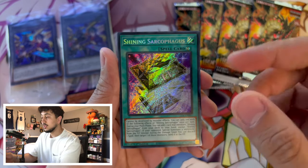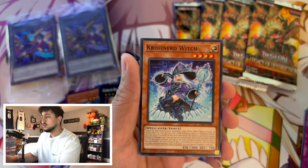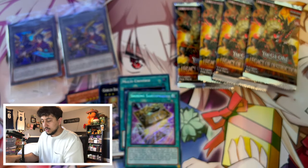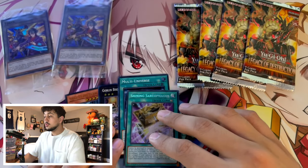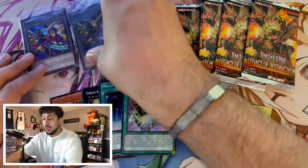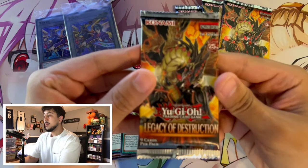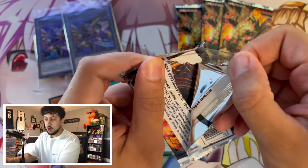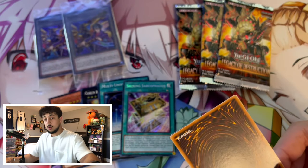I think Shining Sarcophagus is a really cool support card for the Yugi stuff — the Gendora? I don't know the archetype name, maybe the Sarcophagus archetype. But that's a pretty good first mini box — we got an Ultra Rare and a Secret Rare. If we can keep that up in the second mini box, that'd be insane. I don't know how these mini boxes work or if there are any ratios like booster box ratios or just no ratios at all.